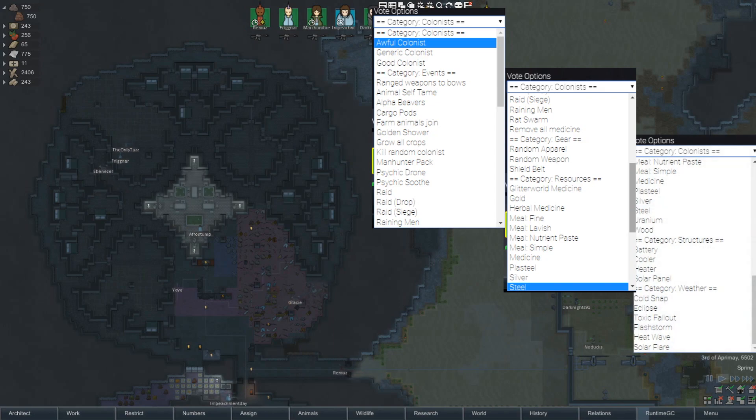Between these different categories, the streamer or mods can set up votes in the stream where viewers vote on different options, and the option with the most votes will happen pretty instantly on the stream. I have personal experience — it's interesting to get swarmed by rats, or have gold showered all over you, or dead bodies and other things that Twitch chat likes sending you. As you can see on the screen right now, those are all the current options of things that can spawn as events, items, or colonists, and they're pretty nice.